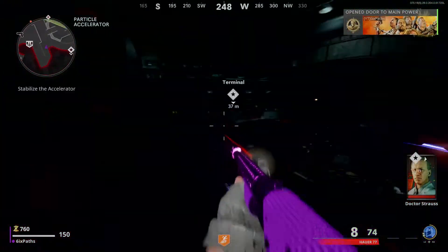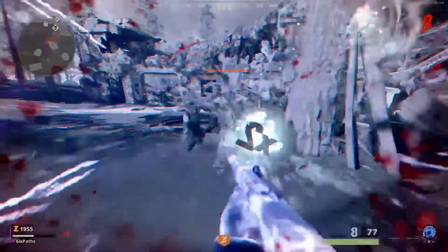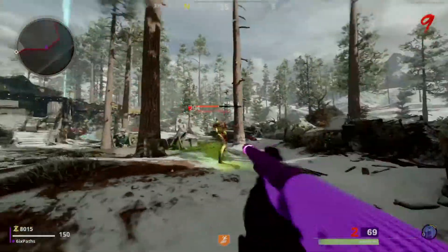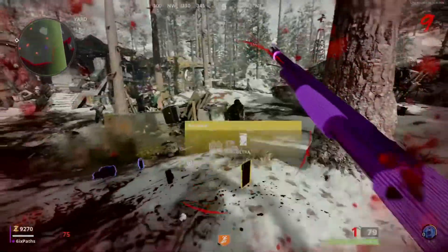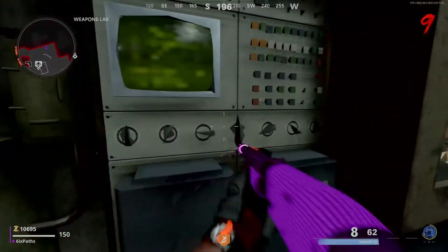Once you turn on the power, you will have to wait for a Megaton to spawn. He actually comes in quite early — I believe he comes in around round seven. So once he appears, you just want to drop him. Once you split him, drop his two children as well. He's going to drop a key card; you want to pick up that key card and take it to where Deadshot is on the top floor.